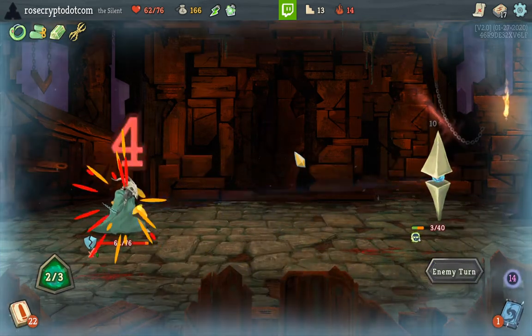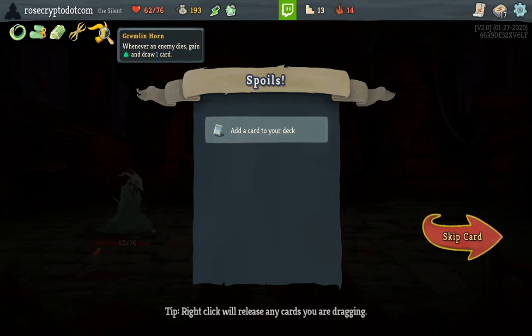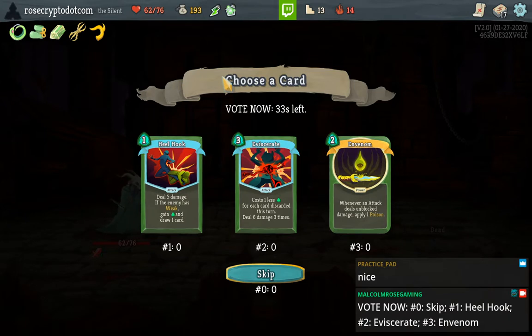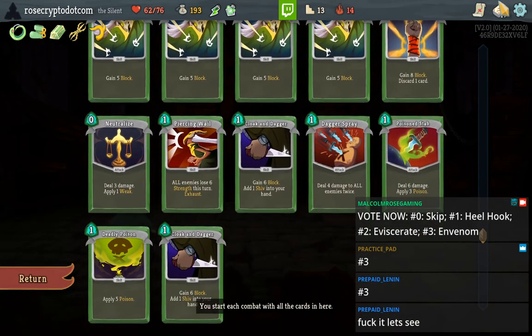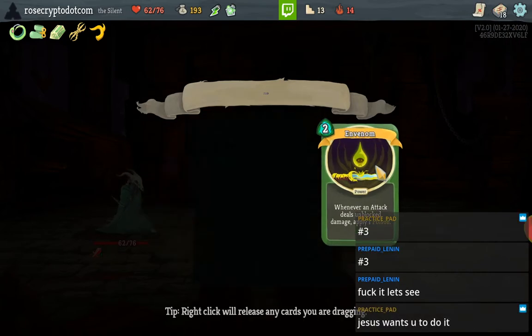Joke's on you, I've got Orichalcum. Gremlin Horn — wow, we found some really good relics. I don't really like Orichalcum on Silent but it's okay. Vajra's great, Gremlin Horn is incredible. How's that — another Envenom? This game wants me to take Envenom so badly. But I'm pretty sure we don't take it. I mean, we could — we've got two C and Ds and a Dagger Spray. I don't think it will be terrible.